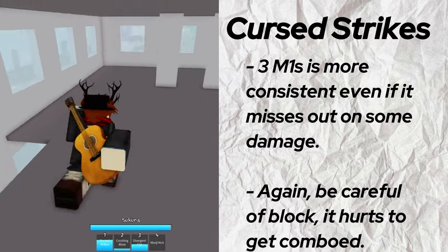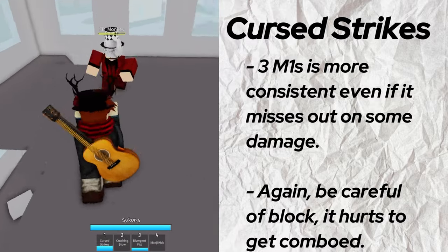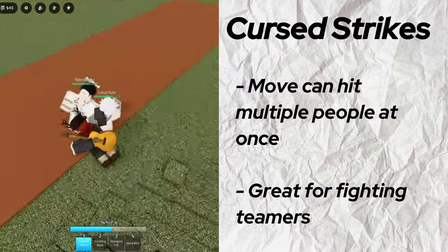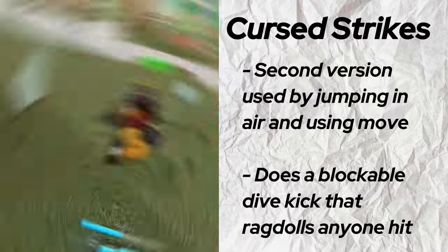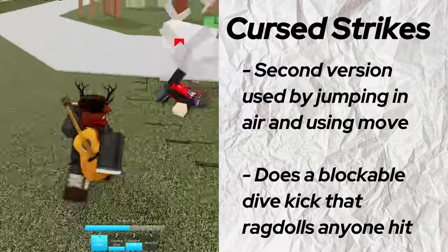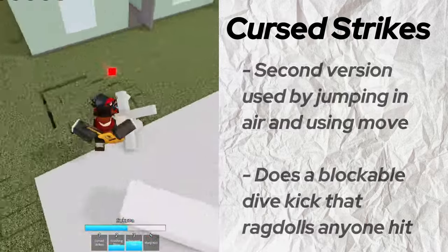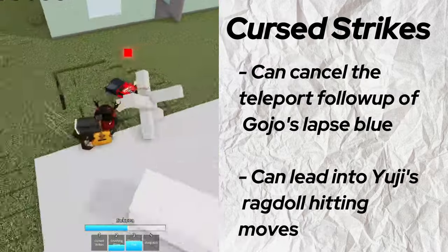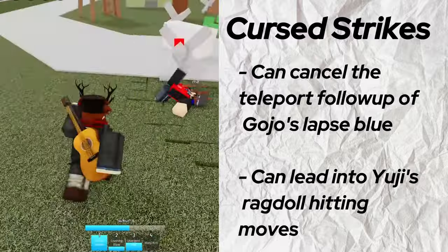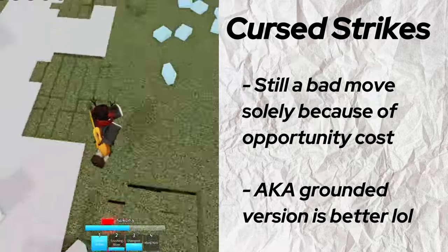If someone ragdoll cancels, you can sometimes catch them using this move since the hitbox is huge, but be careful of them blocking. Finally, if you're fighting teamers and you land it, you can move the direction of the barrage and it'll hit whoever else you want to. The other version does a blockable dive kick that ragdolls, and you do it by jumping in the air before using the move. The second version is honestly useless, but there are two main uses: it can counter the teleport follow-up of Laps Blue, and you can technically follow it up with one of your moves if you do land it, such as Curse Smash or another getup move. It's better to use the first version most of the time though.